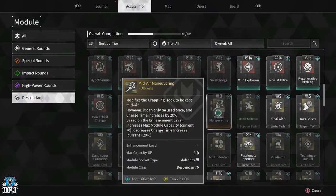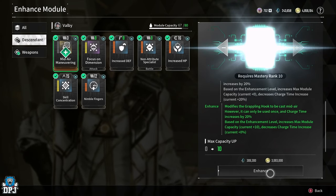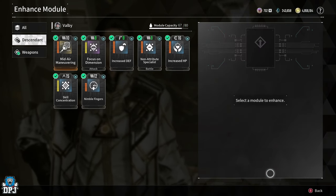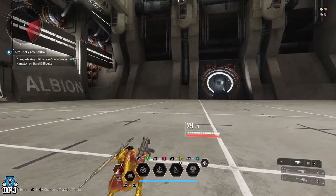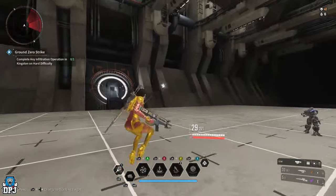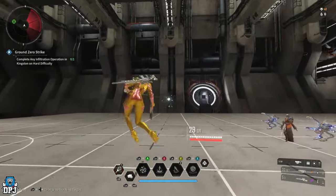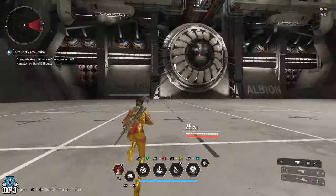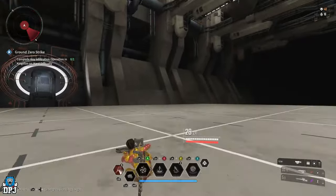Many people like the next one — the mid-air maneuvering grapple hook. This one modifies the grappling hook to be cast mid-air, however it can only be used once, and charge time increases by 20%. It actually is a decent one. You can basically grapple thin air — it feels great. But the problem is you can only cast it once, and even when you max it out it reduces the cooldown from 7 seconds to 5 seconds, which still isn't enough to cast it twice while you're using it.